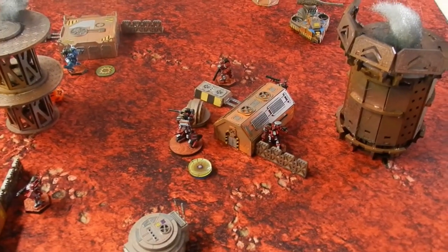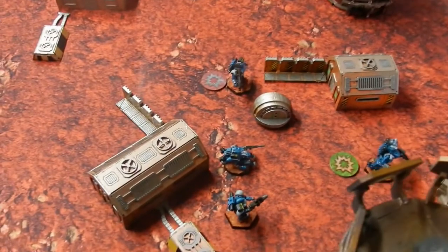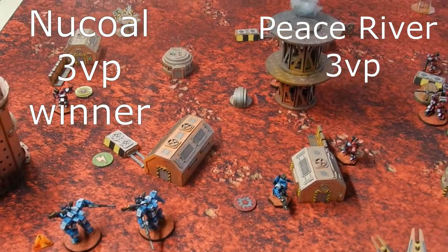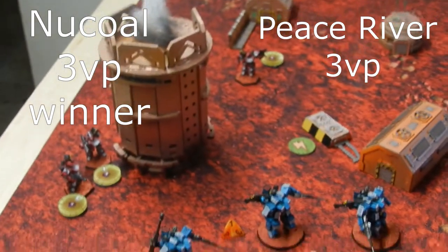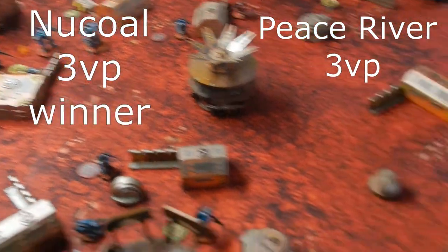It's a tie, but with ties you calculate how many points each side lost and what was crippled. At the end of the game, Nukle won — surprisingly, as it seemed like they were about to lose, but they crippled enough enemy units to edge out the victory.